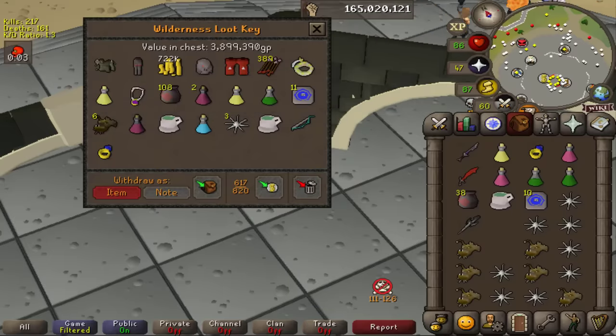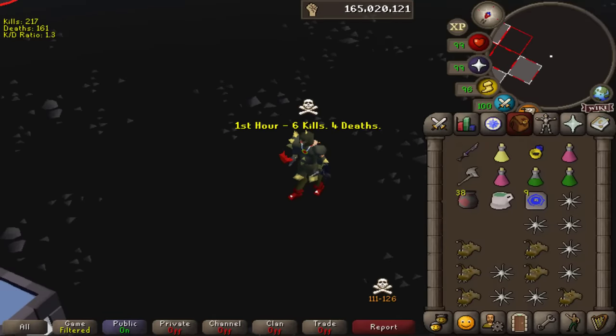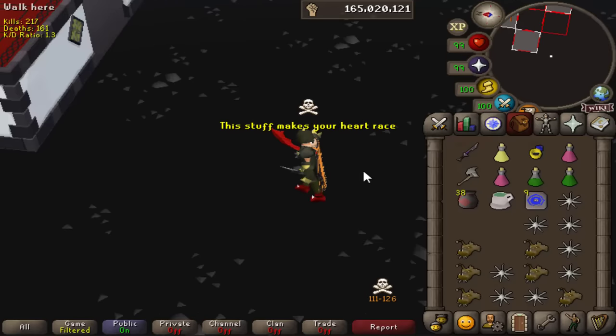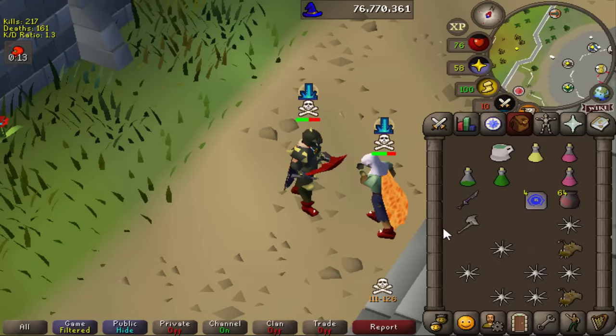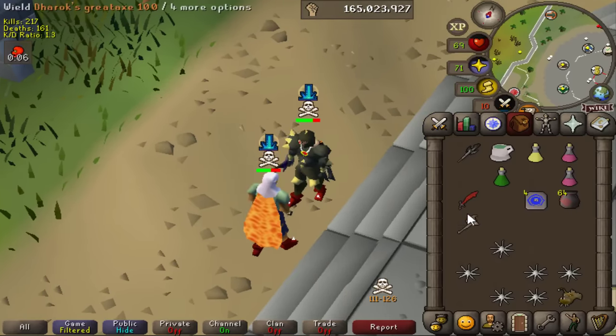Either way we're at 14.8 mil profit, the heart rate is real right now - it's real fast. Could have probably profited 25 or 30 mil that hour but not this time. This guy keeps taking off his armor so I gotta be careful with his venge.